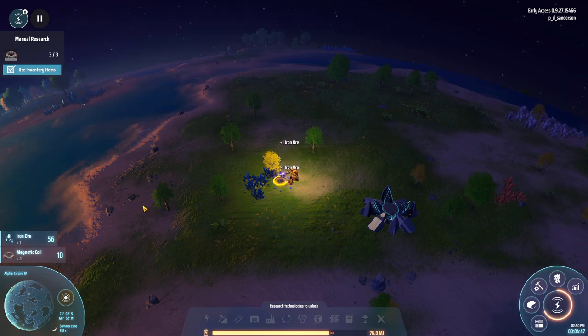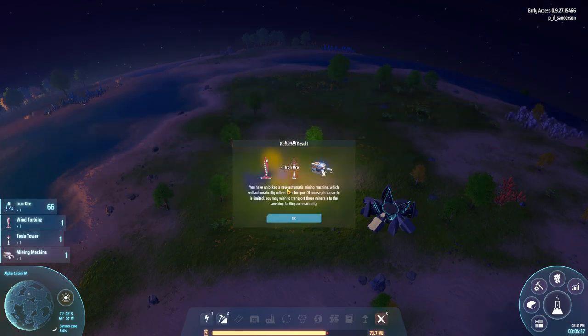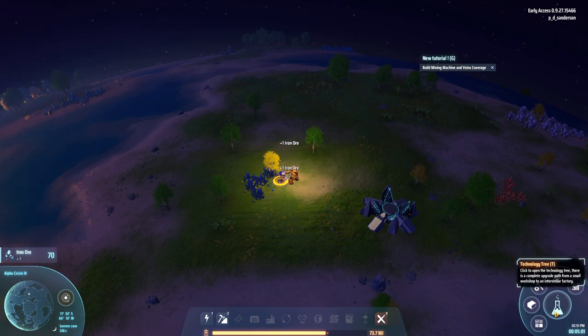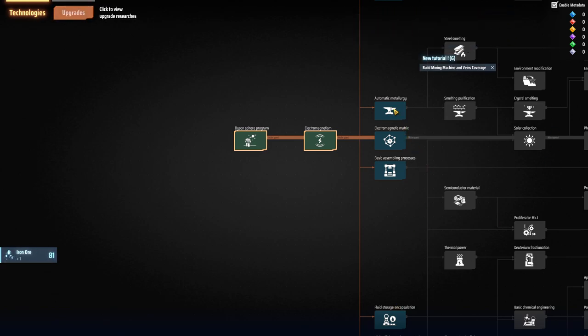Here we go — two, one. And now it's telling me my research is complete. I have a new automatic mining machine, which is cool. We'll do the next one. You have created a mining machine to achieve ore collecting automation — pick it up from the inventory. Thank you.